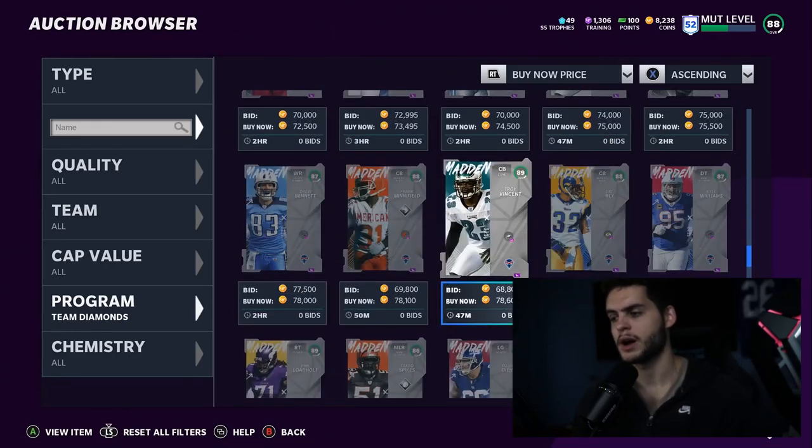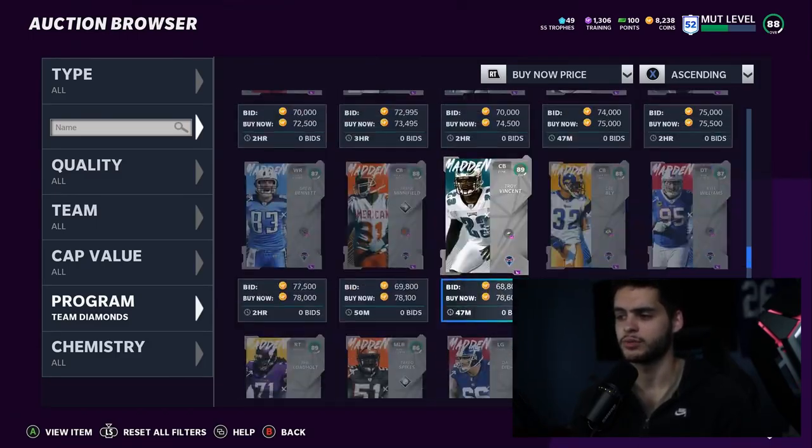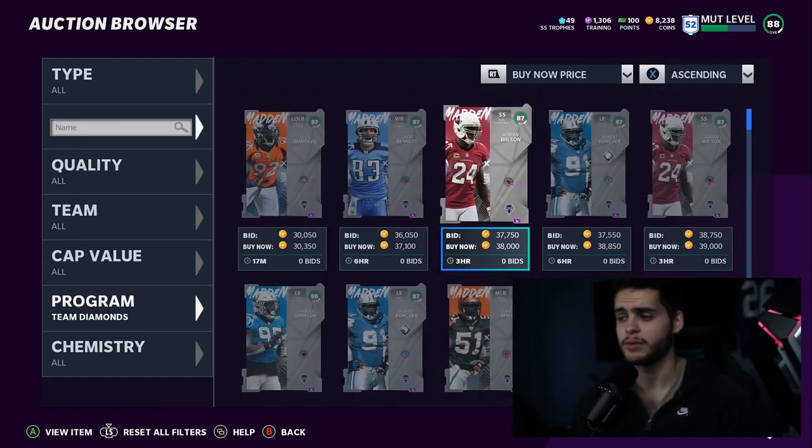It's nice knowing a card will hold a certain value. Compare that to something like Zero Chill Derrick Henry — he was going for 350k, but within two days of dropping alongside Alvin Kamara and others, he dropped to around 150-200k. That's almost half the value lost in days, which in video game time is incredibly fast. Cards with a set cost floor don't drop like that.